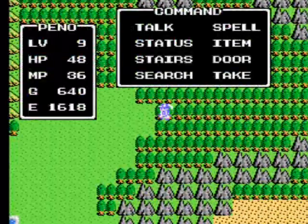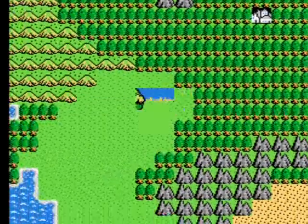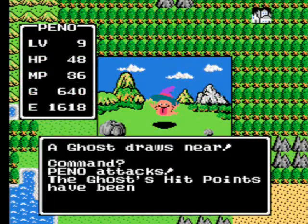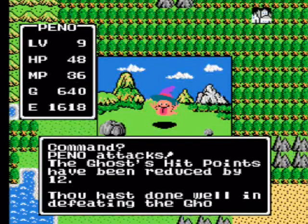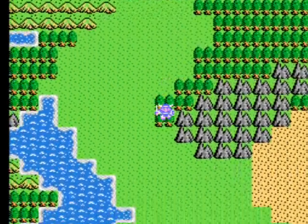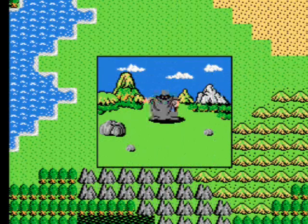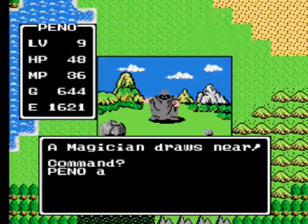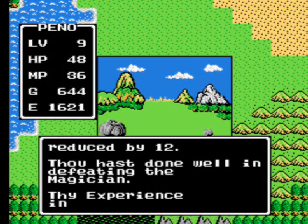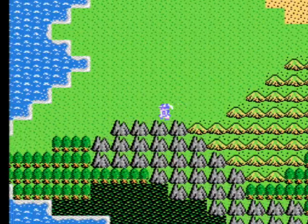That's all we really need to do there. So we got the Fairy Flute. I forgot what the purpose of that is — I think that's used to get into the Dragon Lord's castle, from what I remember. Don't quote me on that either, because I have not played this game in quite some time. I've only ever played it once, so this is my second playthrough. So with the fairy flute obtained, we're going to be making way south here. I think we have to go through the Swampland, so this is going to be pretty dodgy.